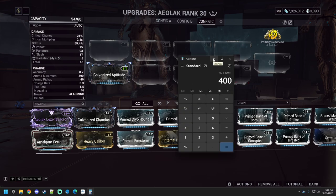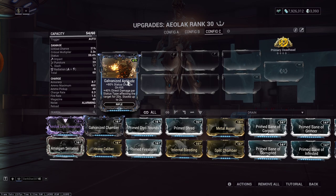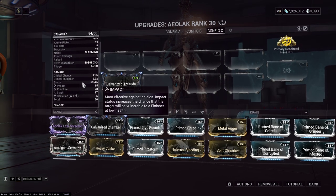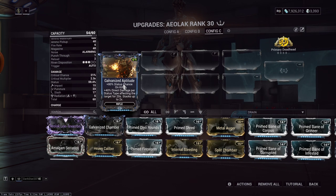The only thing we really have to do is stack up the arcane, then shoot the enemy once to see what our base damage is. Because of the way Galvanized Aptitude procs, we get one free shot against the enemy before it applies — it applies on the second shot. So even if this weapon procs a status with 60% status chance, it will not increase the damage on the first shot.